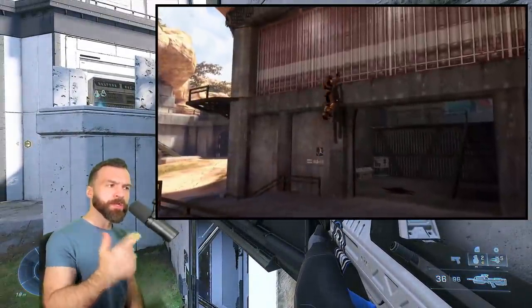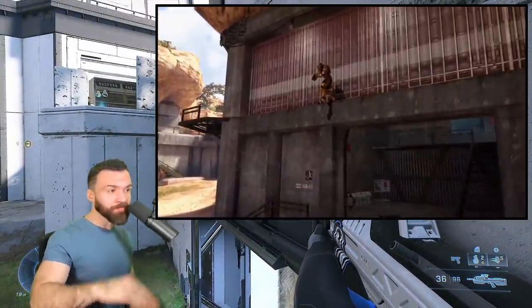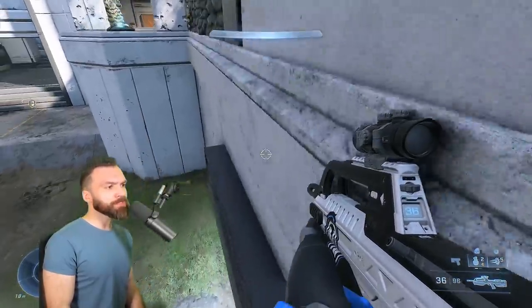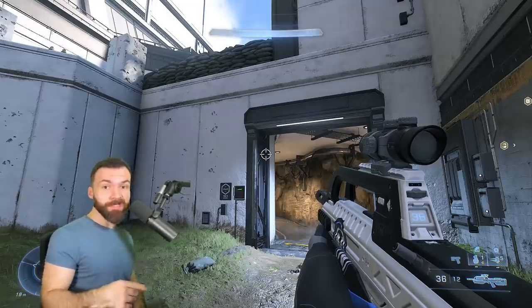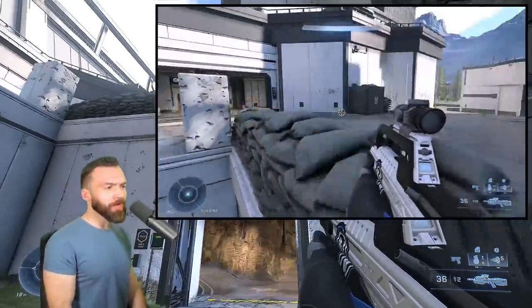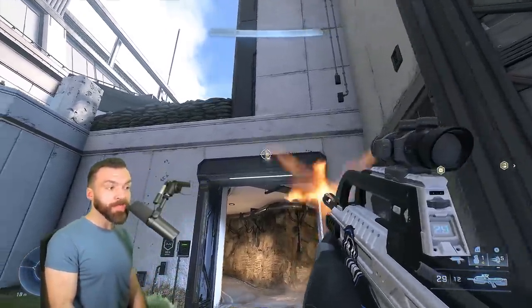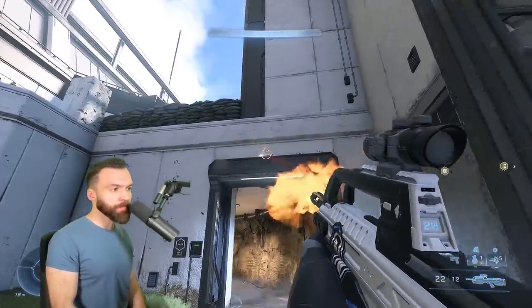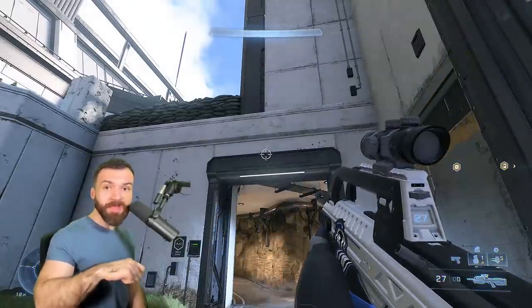Throwback to Halo 3 — ghost jumping occurs when you're jumping off of a ledge that cannot be physically stood on. So this ledge has an invisible barrier. It is impossible to stand on this ledge. But thanks to Halo's wonderfully mysterious game physics, you can somehow jump off of this ledge. The objective here is to have your feet line up with any part of the top of this door ledge with as little downward momentum as possible.